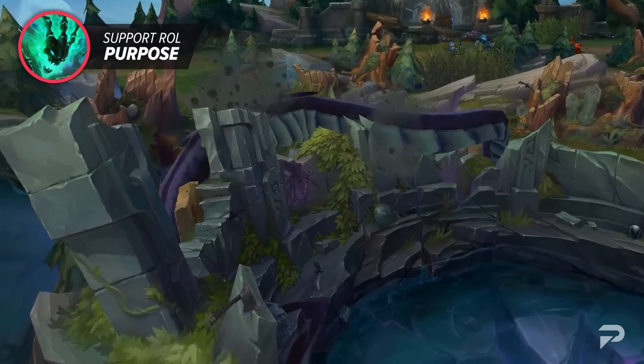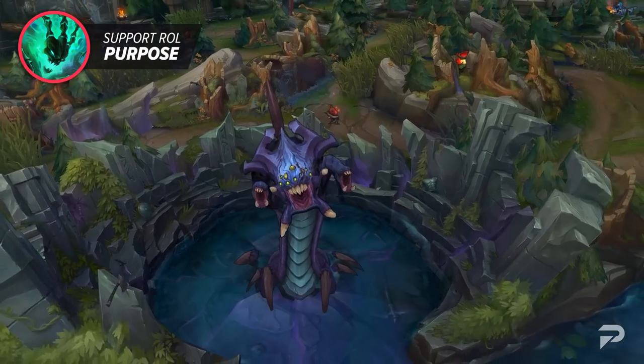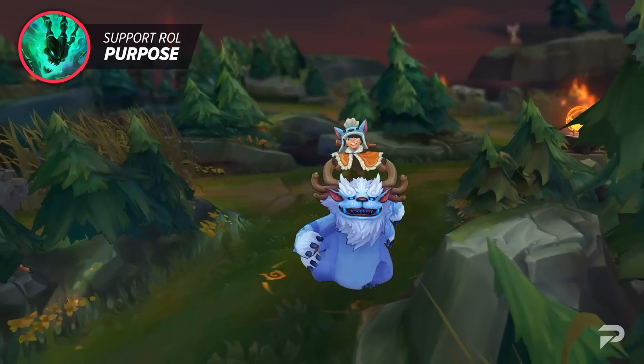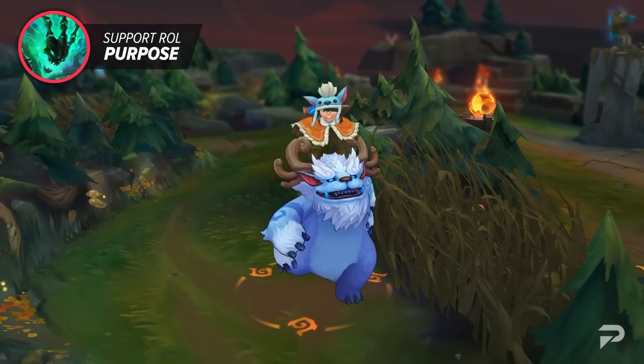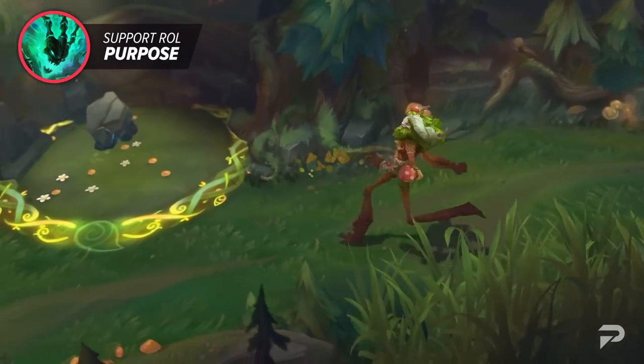This is consistent across each role as well. Moving into the jungle, their primary goal is to secure objectives and get their teams ahead. Some junglers like Kindred do this by getting themselves a lead and playing for skirmishes. Others, like Nunu, really just want to repeatedly gank and secure dragons and heralds. There are even a few oddballs that do a mix of both or none of the above, such as Ivern.